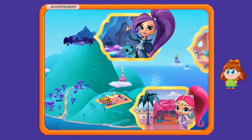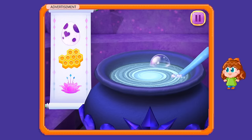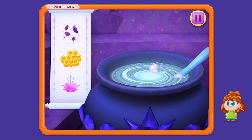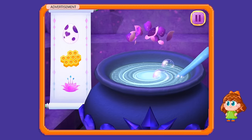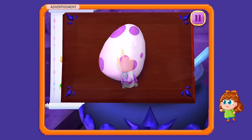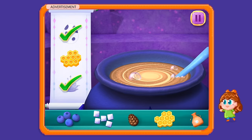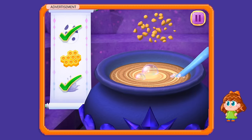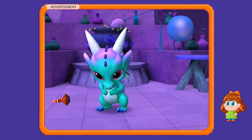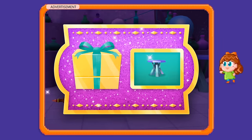Time to make some potions with Zeta and Nazboo! Ooh, so many choices! Let's try this potion. I need to find these three ingredients: the egg, the honeycomb, and the flower. Oh, there's the flower! Swipe. Swipe. Added! And a purple egg. Crack, crack! Finally, the honeycomb. Crush, crush. Added! Let's see what it does. Nazboo's covered in stripes. I choose a mystery reward.